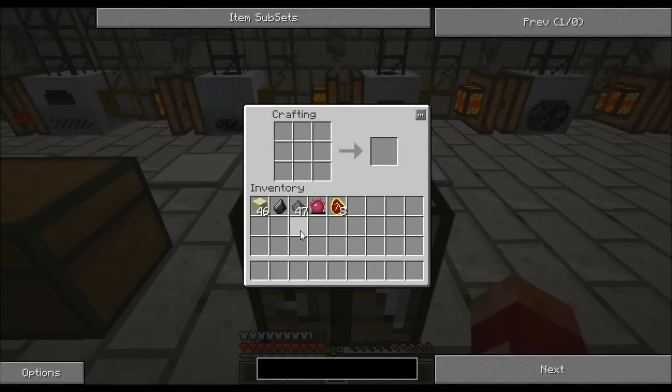So now we need to make some TNT. Just make that quickly — like that, and then gunpowder in all the holes. There we go. We only need two TNT. Five is fine.